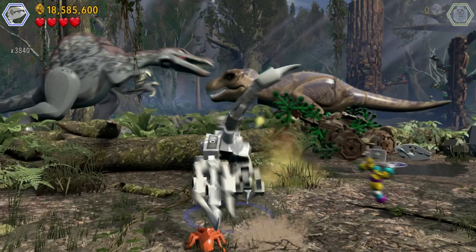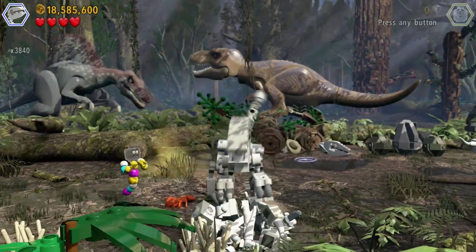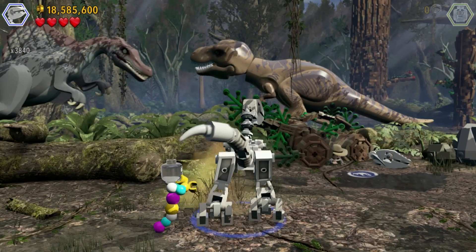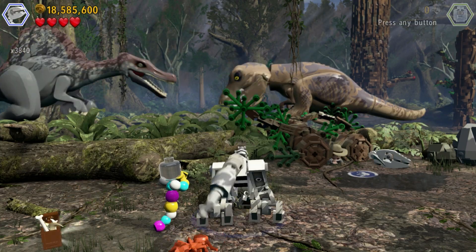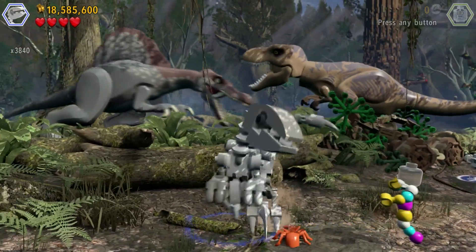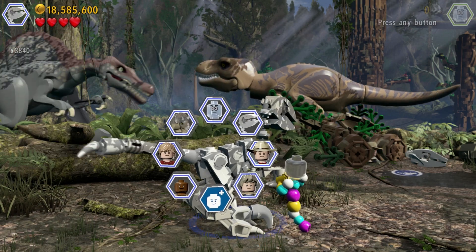That's the ability to stand. So here's the point over here that I need to go into. There we go, and there's the sixth minikit. So I think, is it four that I have to get in this area?